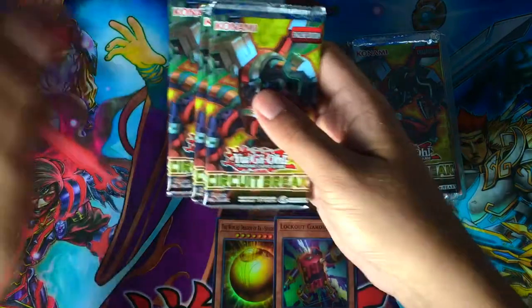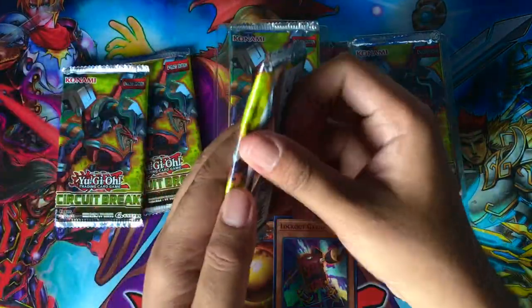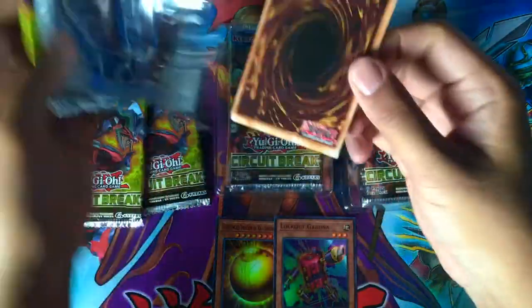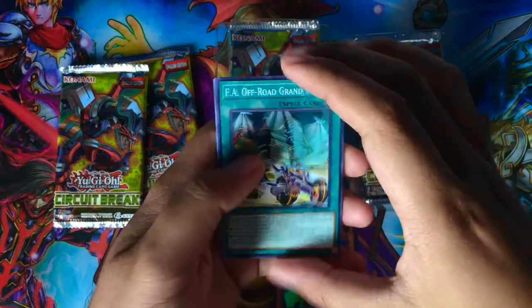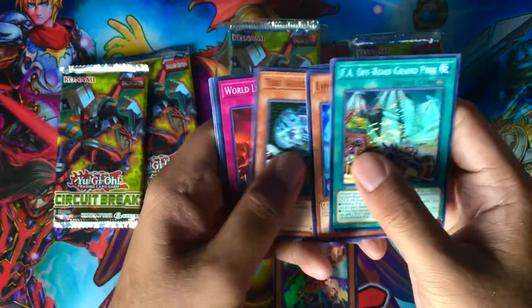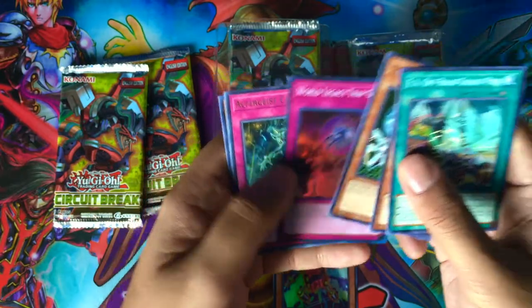Let's open up our first three packs. Pack number one — I'll go through these fairly quickly. FAA Support, FAA Off-Road Grand Prix, Link Infra-Flyer, The Accumulator, World Legacy Trap Glow for our super rare, and Altergeist Camouflage.